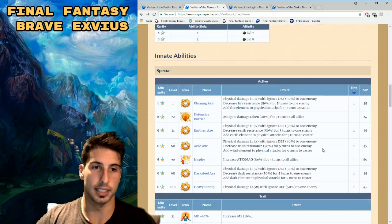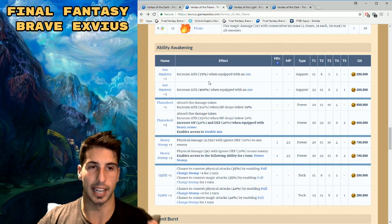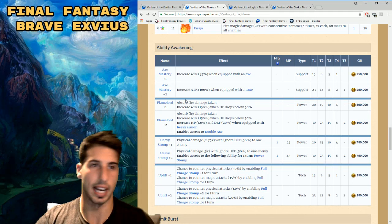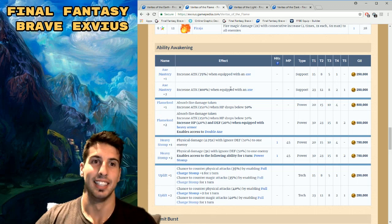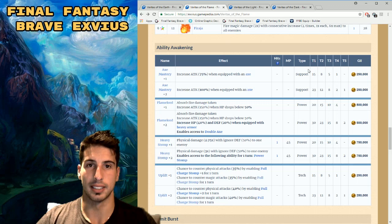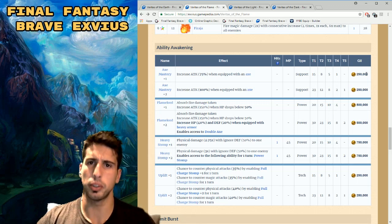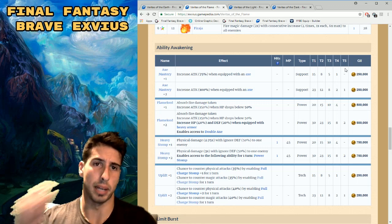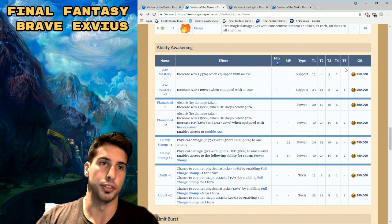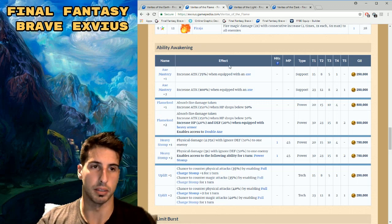Veritas of the Flame is getting some nice stuff. First, Axe Mastery — it increases attack by 75% when equipped with an axe. The second awakening gives a full 100% attack boost when equipped with an axe. He'll use Support Crystals, and each awakening costs 250,000 gil, so 500,000 total. But honestly, if you're using Veritas of the Flame, you want him for Fixed Dice.